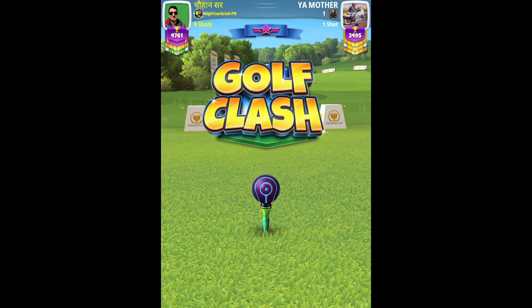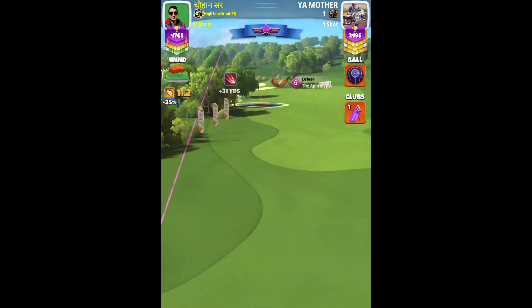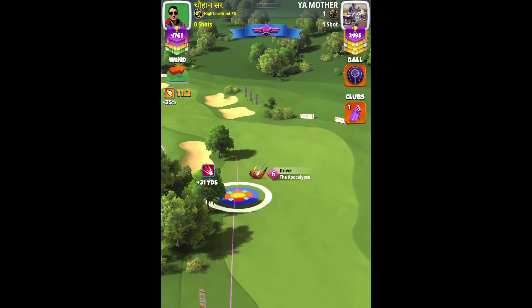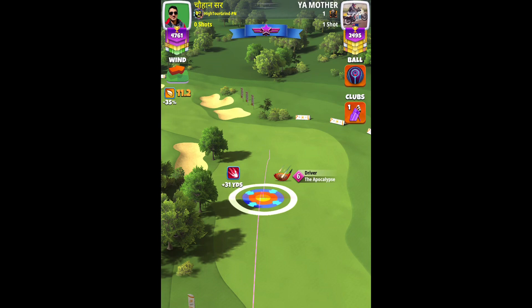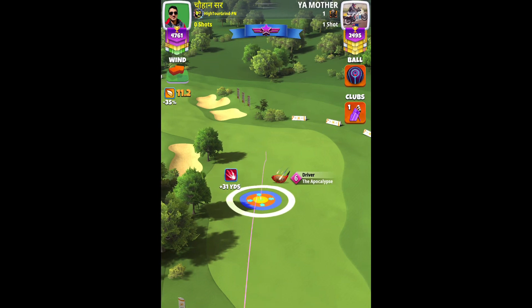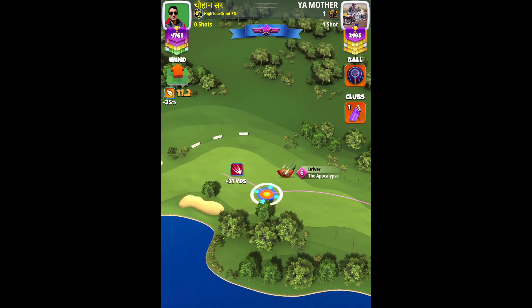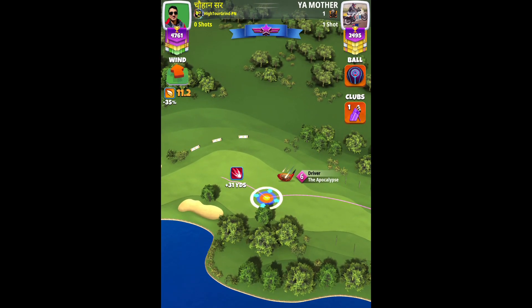Good morning, everyone. This is hole number two played in the President's Cup Master Division final round. We'll be starting off with our Apocalypse Level 5 Plus and a Luminary Ball. From the P5 and Empty position, we are going to move five rings to the right, then make our adjustment: Max Plus Zero P5, and then push our target to Max.